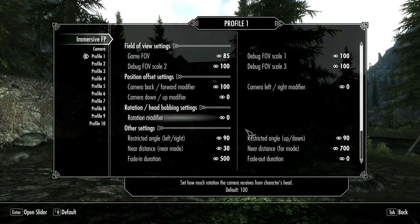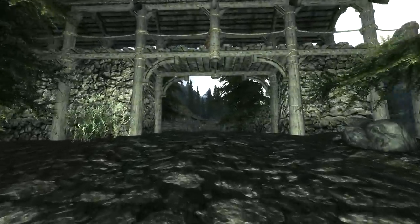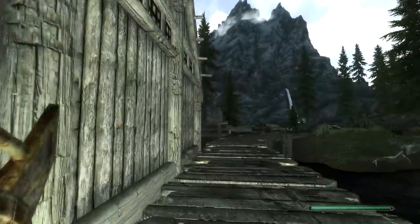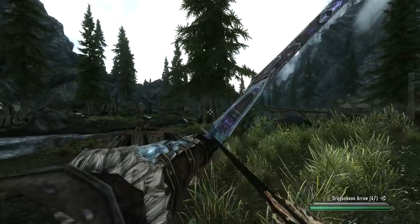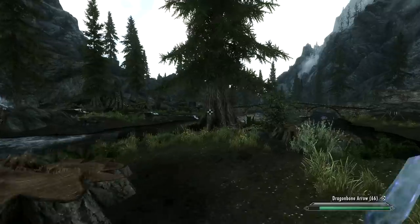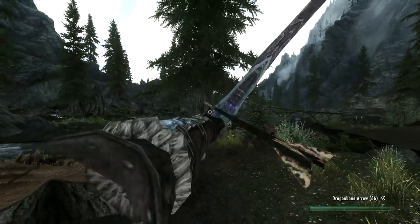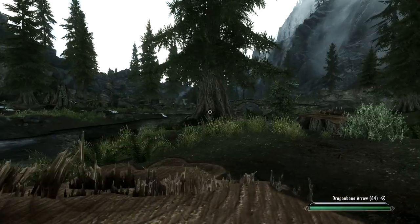So I'm just going to turn head bobbing to off. And now it's pretty much as if I was playing the normal game — except I can see my feet, I can see my own equipment and arms. And even when fighting, the camera is dead stable. And this is true even when I'm using a bow. You'll notice a little clipping there on the shoulder — that is one side effect of this. There are some settings you can tweak to combat that, but it is probably something you might want to get used to. It is very usable like this.